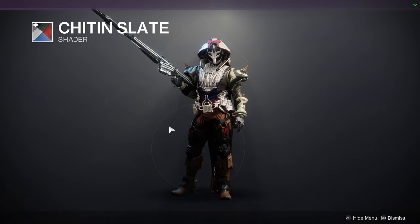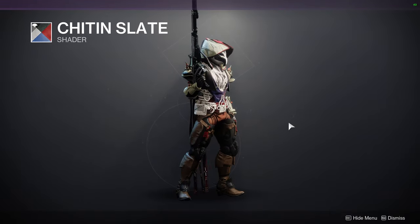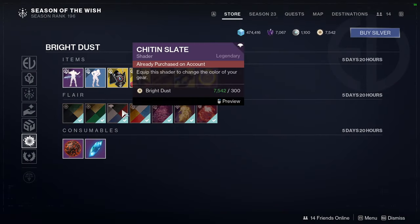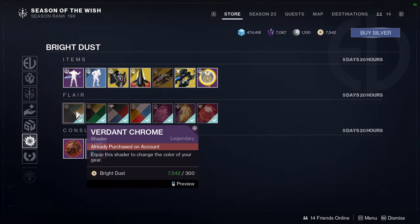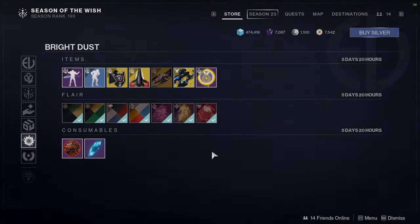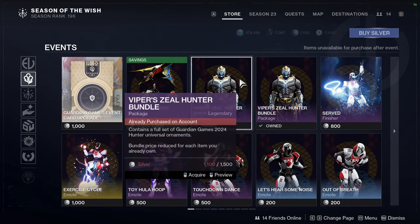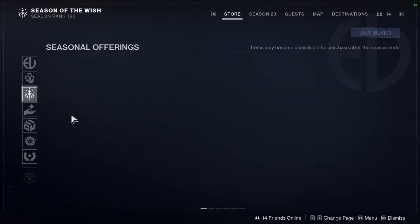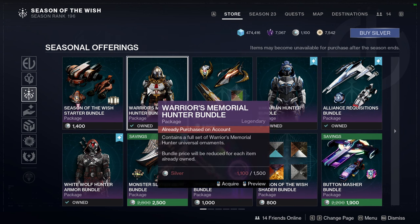Chitin Slate — you guys definitely need to pick this up because it is a really good shader. It turns off glows, which you'll notice on the helmet. If it doesn't turn off the glow it'll turn it into a solid, which is what's happening with the eyes. We have Verdant Crown — not a fan. And Verdant Chrome, which we already looked at. I'm pretty excited to showcase some of the videos I'm making right now. We've already done this armor set for all classes, so the next one will be a Gjallarhorn-inspired set — some of the sets I made look amazing.